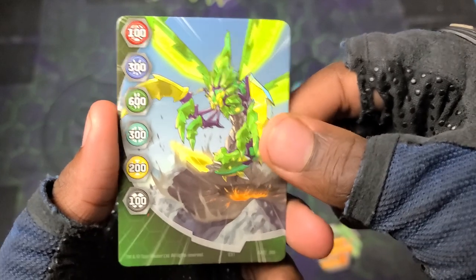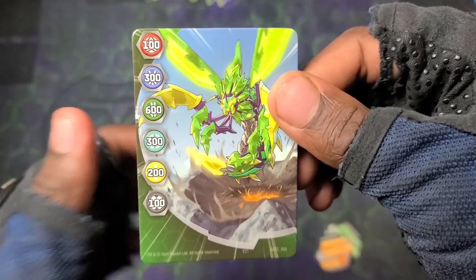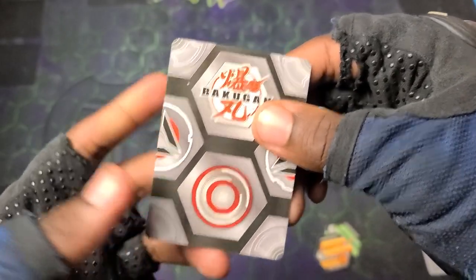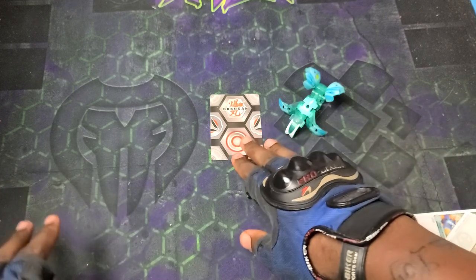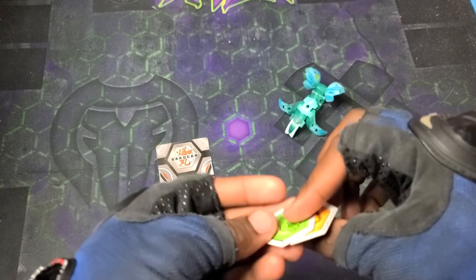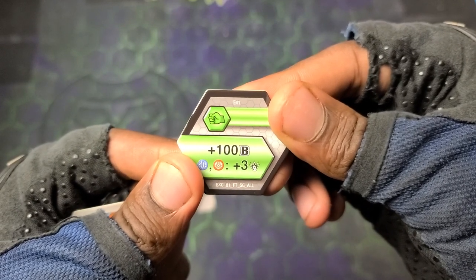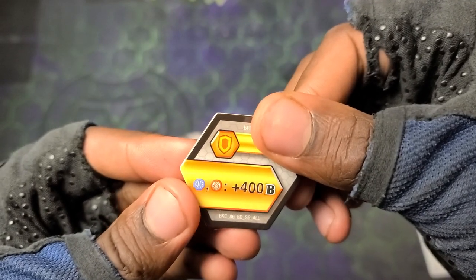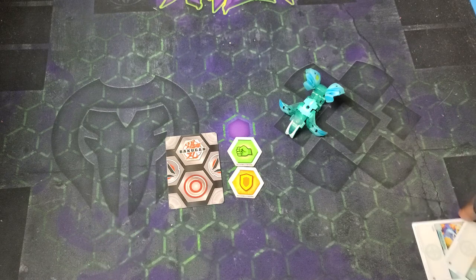So we've got Barbetran on the gate card: 100, 300, 600, 300, 200, and 100 - Ventus getting the big time boost by far for sure. Also, peep the new phone - hence new camera. A lot brighter colors with it. I love the quality, I've been testing it out and I just absolutely fall in love with the quality already. We've got a regular fist here - plus 100, Aquas and Pyrus getting plus 300. And then we got the shield: Aquas and Pyrus getting plus 400. Both very, very good cores.